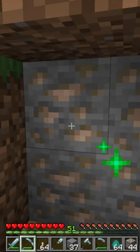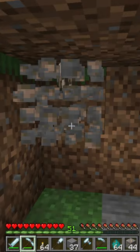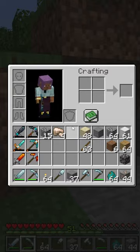The ore miner will automatically mine an entire vein of ores based on the first one that you start mining. Do note, it takes a little bit longer to mine an entire vein of ores rather than just a single block.